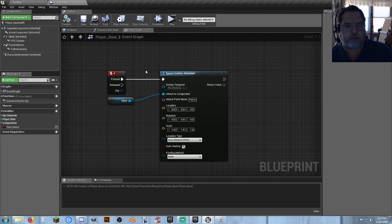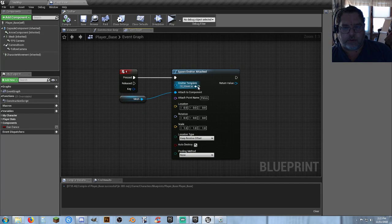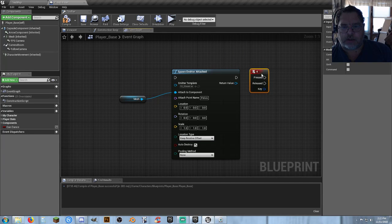Let's see what happens when the server does it. Server can see himself doing it. But they can't see each other doing what we're doing here. So what you end up having to do is essentially go around your butthole to get to your elbow. We want to use spawn emitter attached, but this is not going to work — we can't just plug the input in there, because things can't see things.